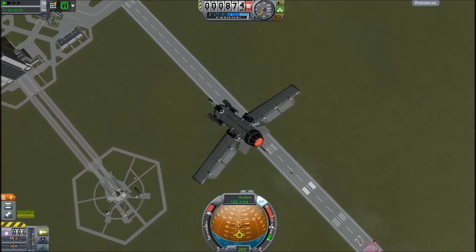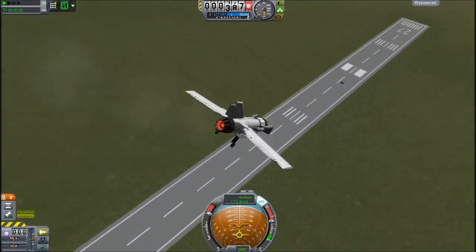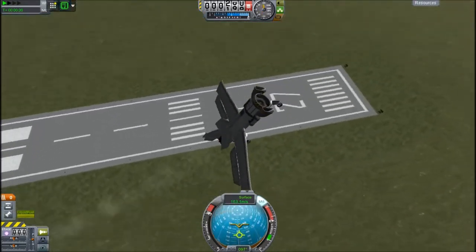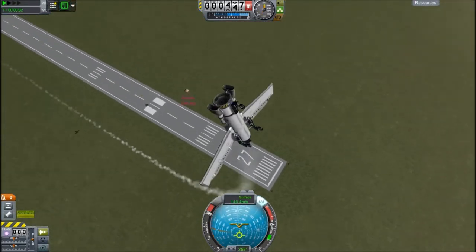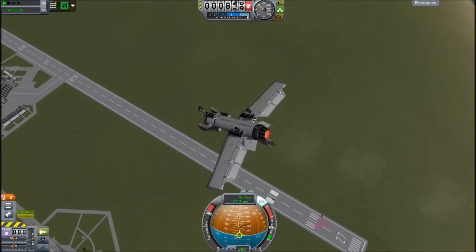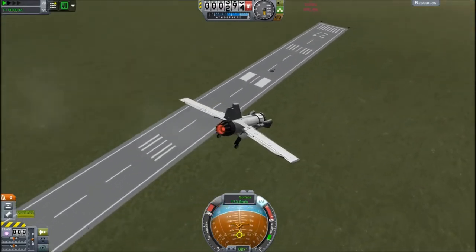A weird thing I've been finding is that when I test that abort system - whenever I bail on this plane and pull up - it just does these awesome loops and very nearly hits the ground.